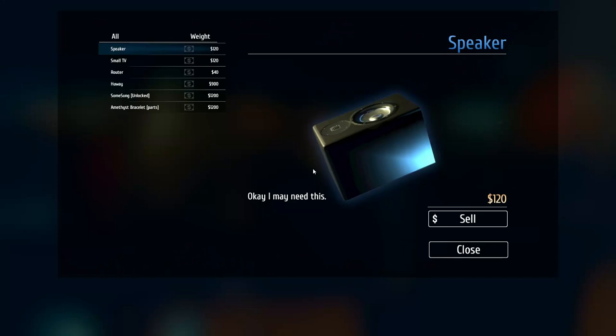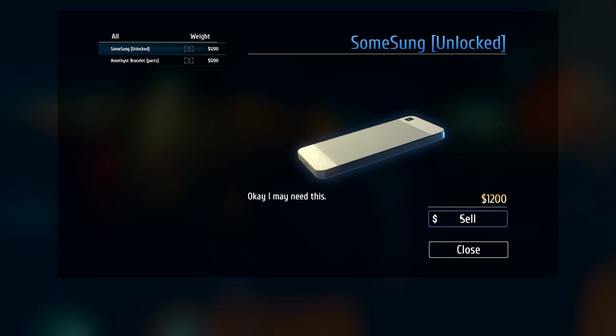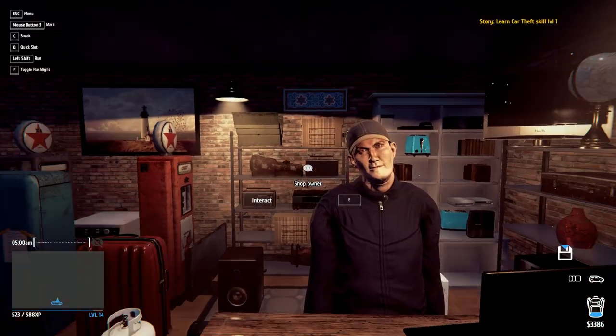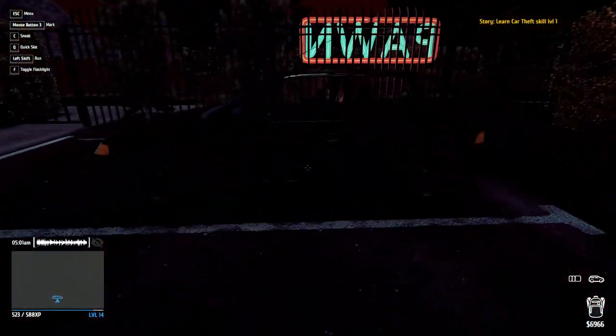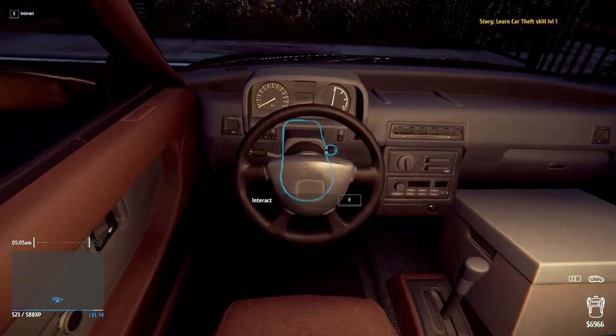Amethyst parts - 1,200. 1,200 for the phone too. Wow, good amount of money. We got almost 7,000. All right, let's head to Greenview to level up.